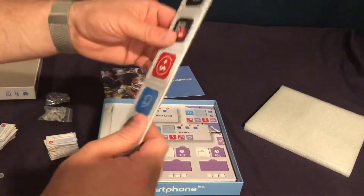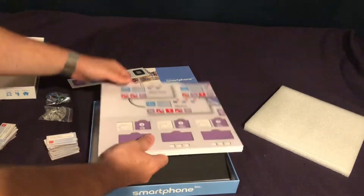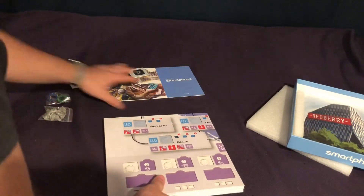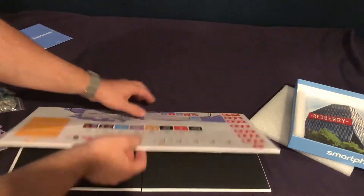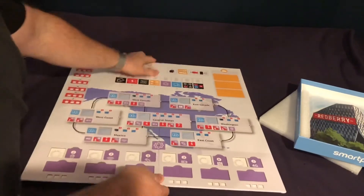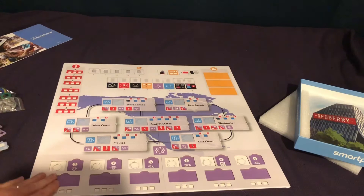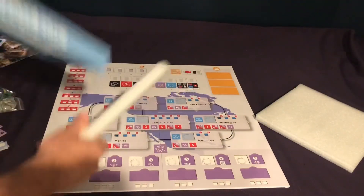Alright, same kind of deal here with thickness. Here's some more of those tiles. This looks like another board — maybe this is a tighter board just focusing on North America, the North American market. Don't know. But it is that same type of double thickness board, and in this case it's just the standard quad fold. Look at that — looks pretty nice. Not a ton of components besides that, but hopefully it'll be enough to add substantially to the game.